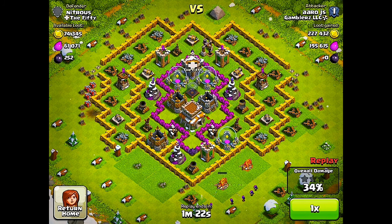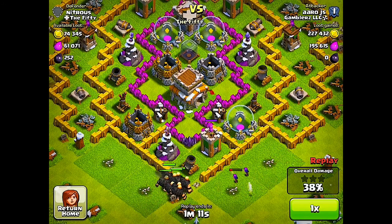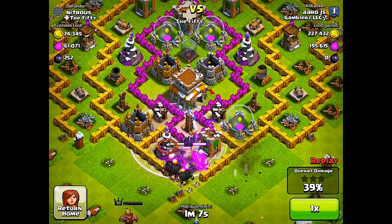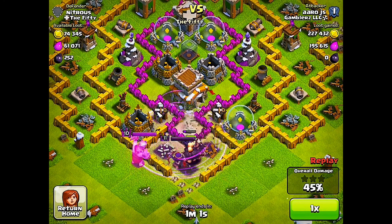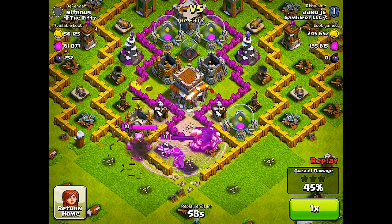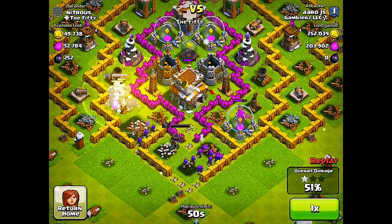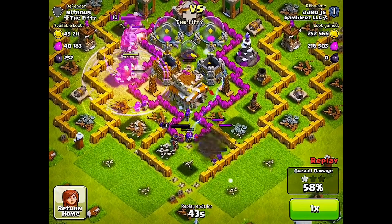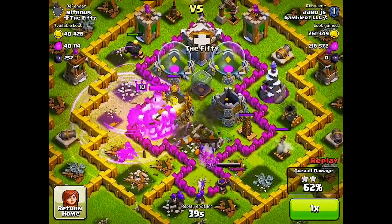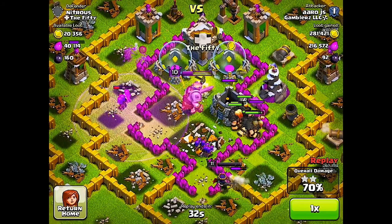I'm sending in my giants now. These level six giants do so much damage, especially with rage spells. They're going in and I'm sending in my heroes — it's a little glitchy. The Barbarian King really helped out because it went in the right direction. I'm dropping archers to help out my Archer Queen, then dropping a heal spell and a rage spell to help out my king. They're all going into the middle — my king's taking out all these storages.